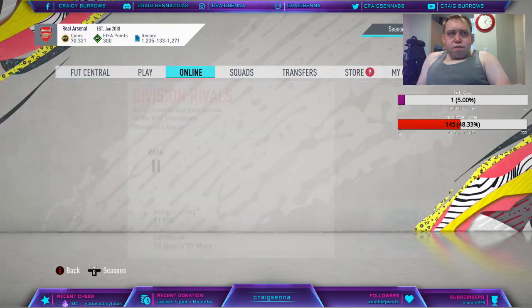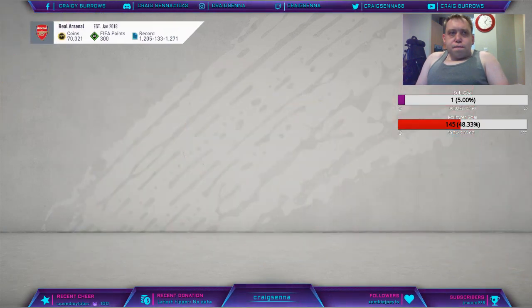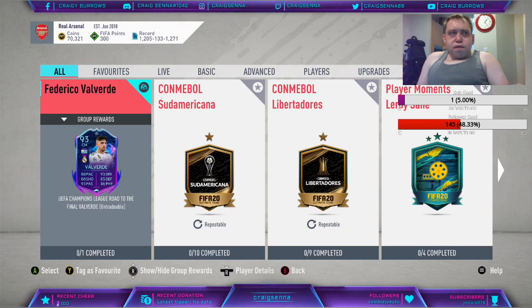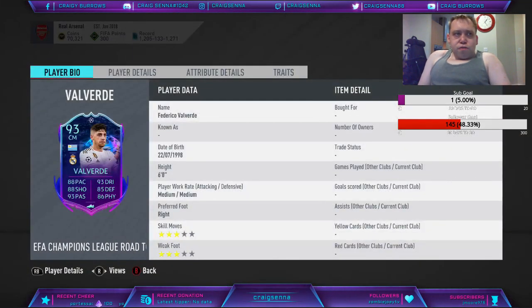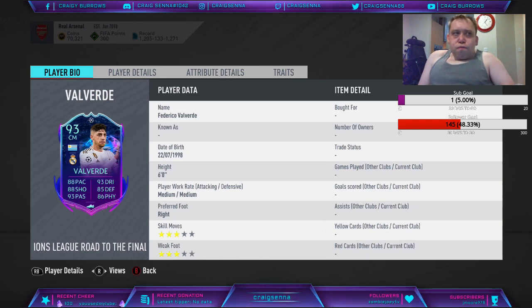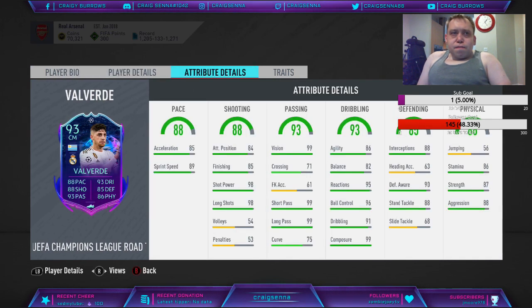Let's go into SBCs and have a look at what we've got. We have a 93-rated Val Verde, Real Madrid centre-mid. The Champions League is coming back in the first or second week of August. Let's have a look at his stats. He's got medium-medium work rate. His freestyle skill moves are not great. The stats look good overall, but it's hard to compare when you've got very good Summer Heat and Team of the Season players.